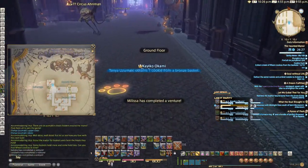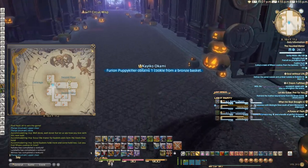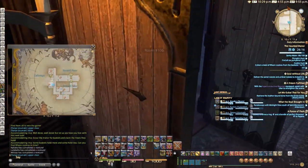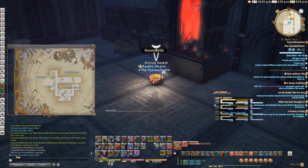Someone just used the charms. There are charms scattered across the floor — they appear at random, so your best bet is to just use them when you see them. They make everyone in your team invisible to all the enemies, and you can just walk or dash right past them.